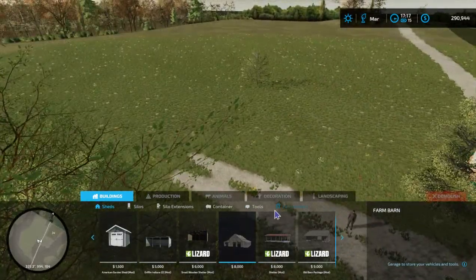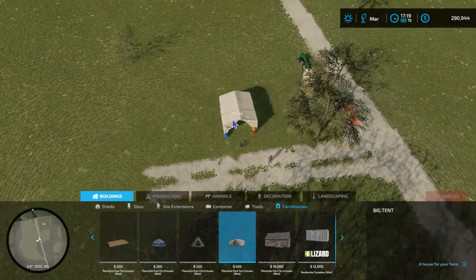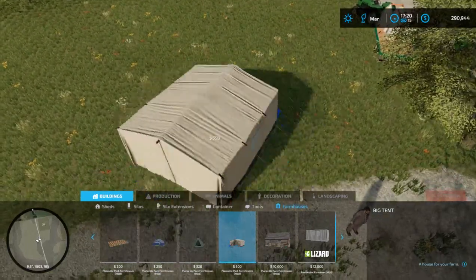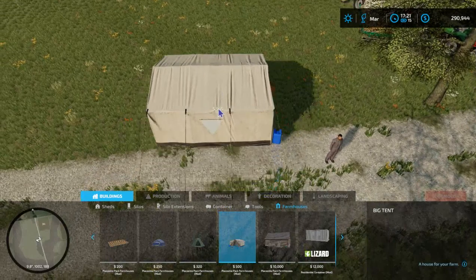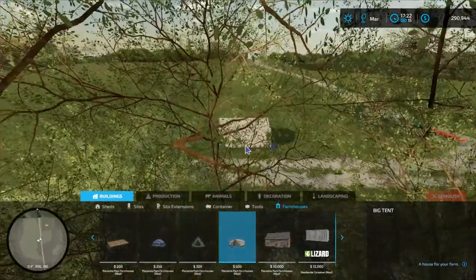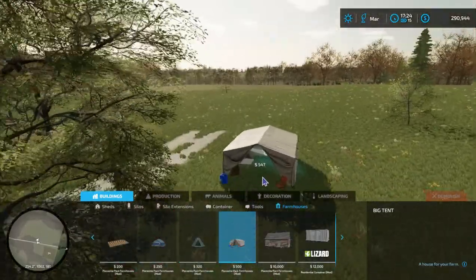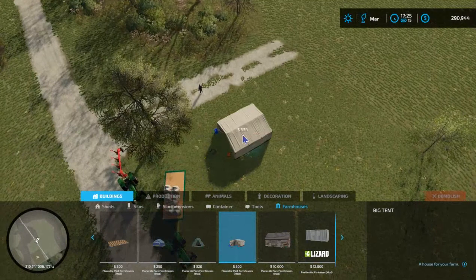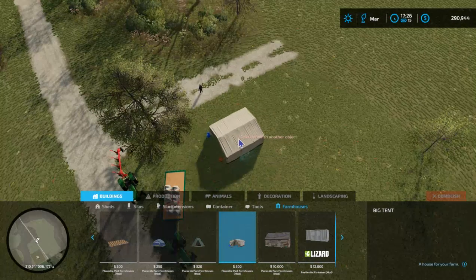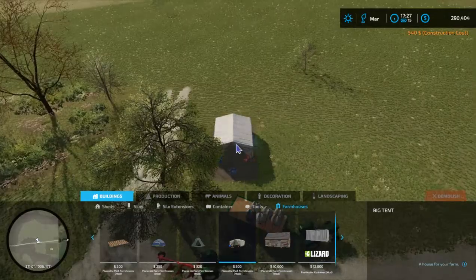Let's go ahead and place the tent — we're going to do it. This is roughly where the farmhouse will eventually be. I like to align to the grid — it's just more tidy. So aligning east to west, which kind of looks good for where the road is going to be. The house will probably face this way.